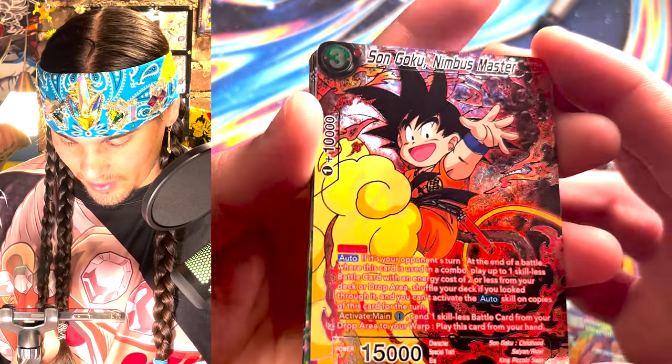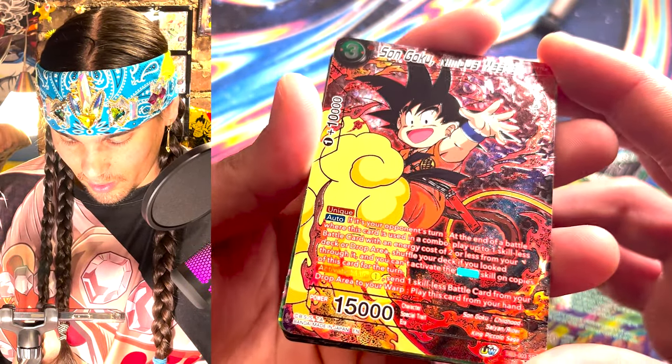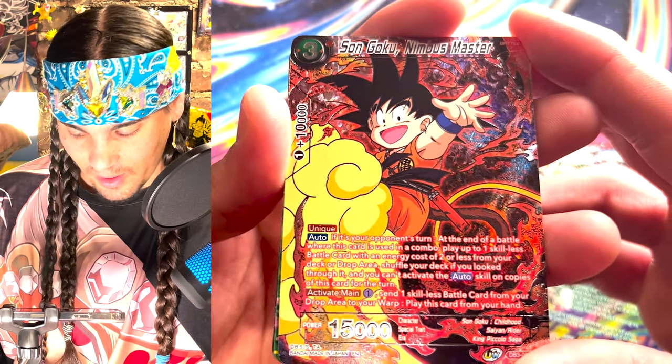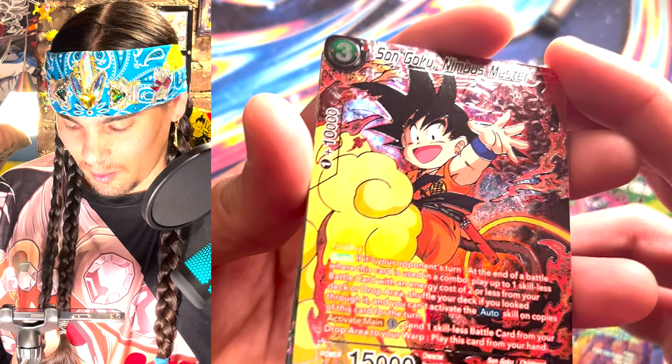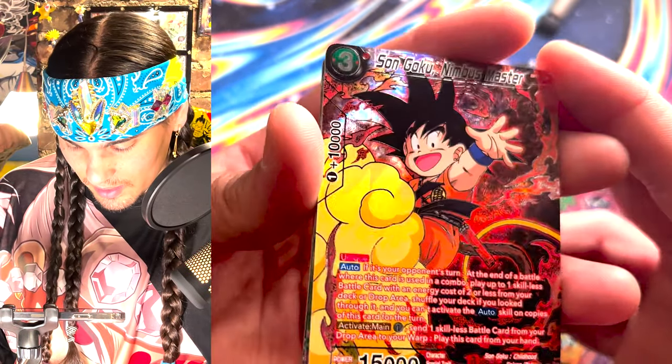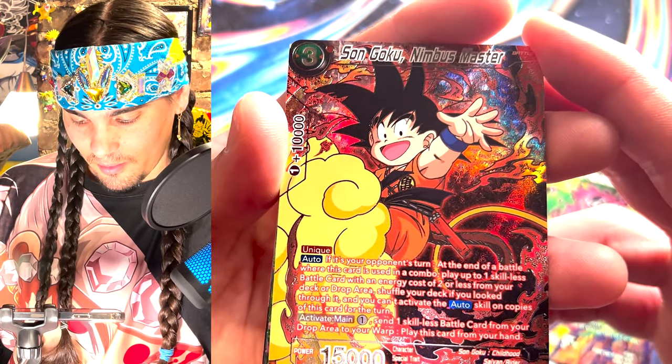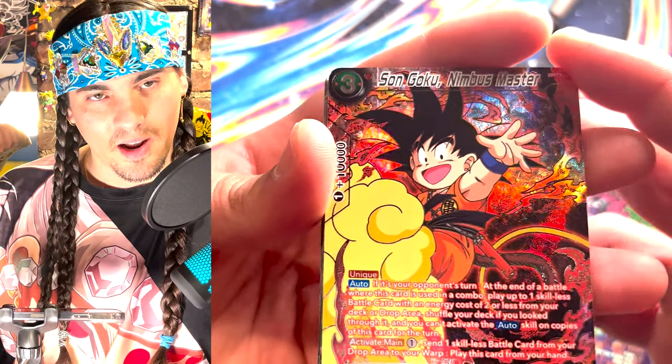Nimbus Master Goku. I think this is a great reprint — this is a really useful card. You don't play that many in the deck, and Goku just looks so happy here, like he just fell off a cliff and bumped his head and isn't an evil boy anymore. This texture just looks so good. The Nimbus looks awesome. I don't know if he's waving or going to give a high five or just saying, 'see you later.'